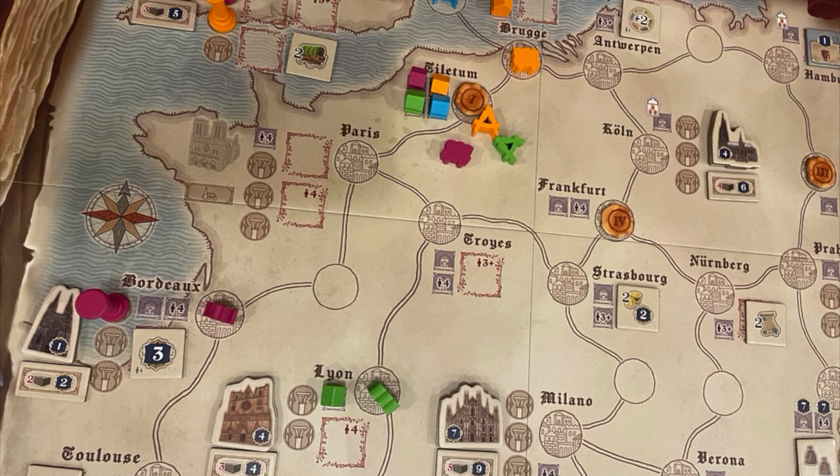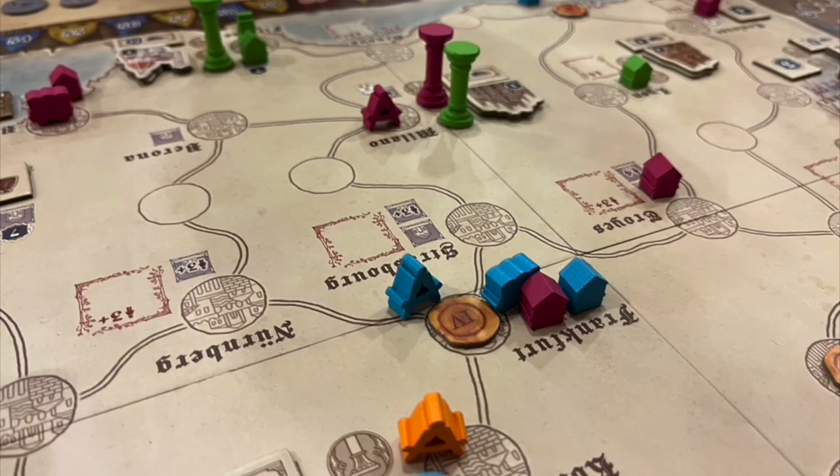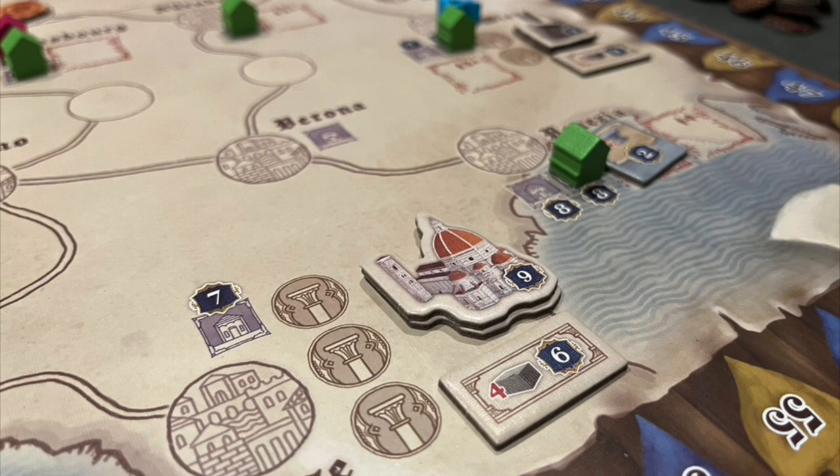Fun is good and boring is bad — that's kind of the Board Gaming Ramblings mantra. There are four main elements: the dice drafting, the map, the king's track which handles both points and turn order, and your player board with contracts and characters. Let's start with the map.